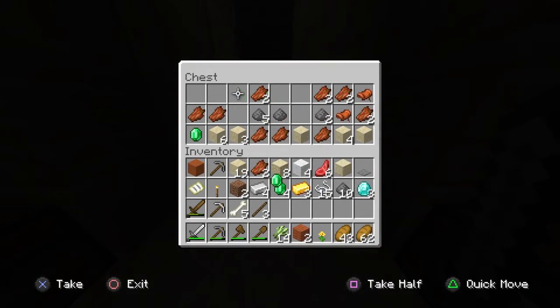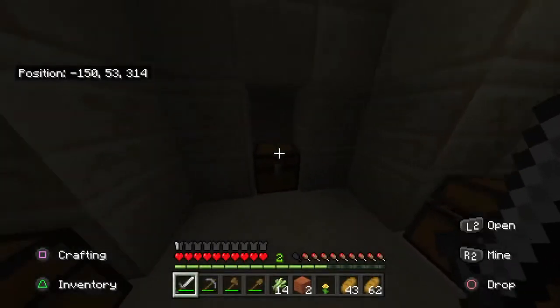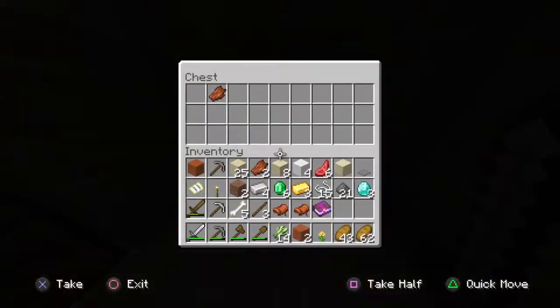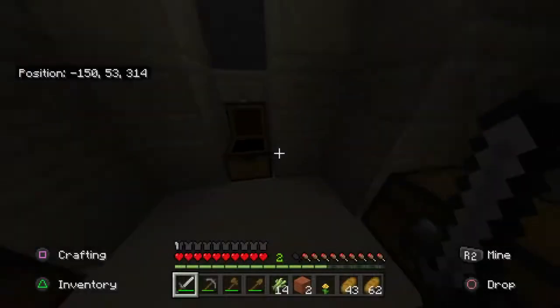I don't know if we're going to find any more, but that is such a good chest. I'm going to take the saddles because I like them. An enchanted book — Protection 1. That's pretty good. Some more emeralds, gunpowder... that's just about it. But that was totally worth it.